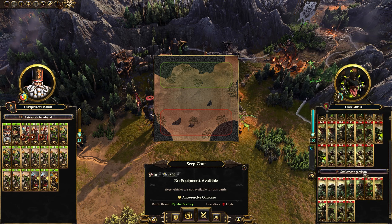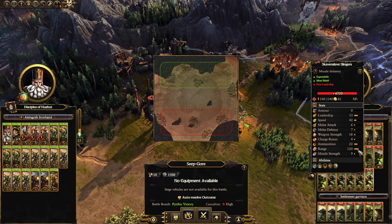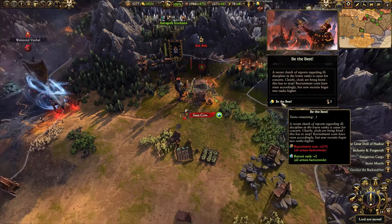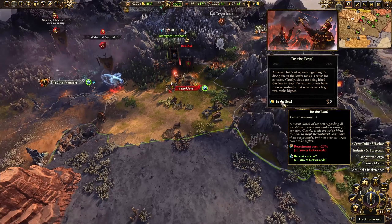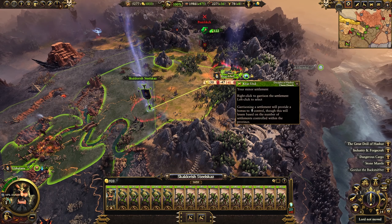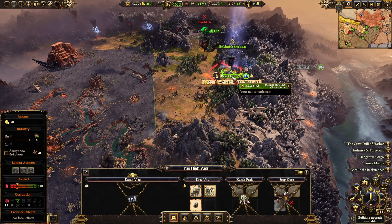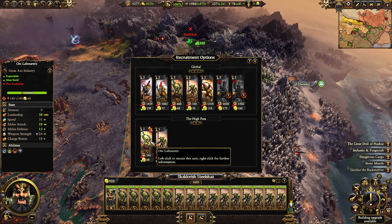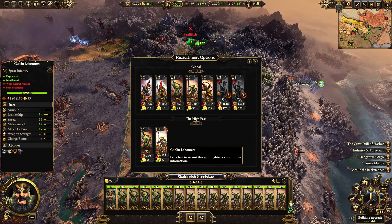Field battle. Some warp fire throwers. Warp grinder. Bunch of slingers. Be the best. Recruitment cost boosted. Recruit rank plus two, faction wide. Against capsule order. Groma draw Zool. I guess we'll play it safe, which sucks because then we can only recruit more of these. But he's at least a sorcerer, so I don't imagine he's going to attack this. But if he is, we'll now boost it. Next turn we'll be able to up that.